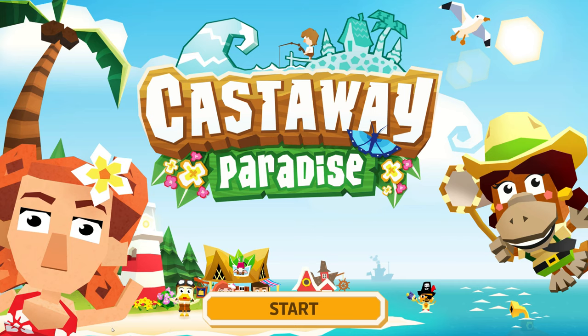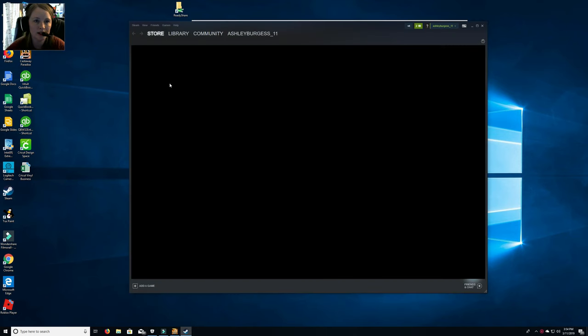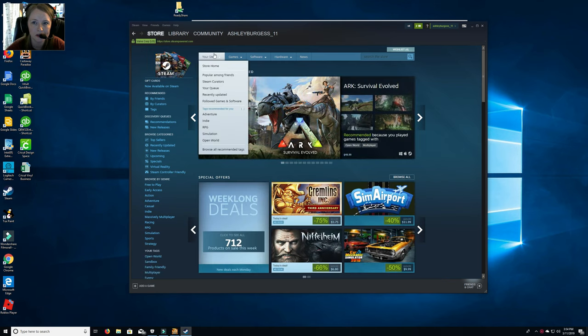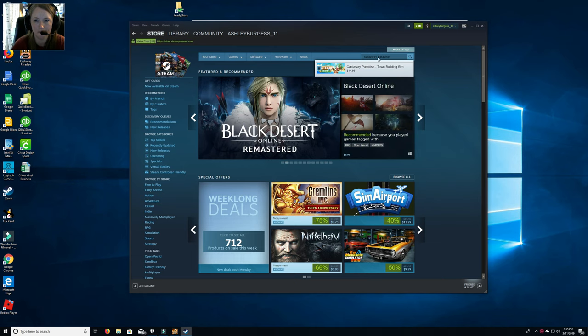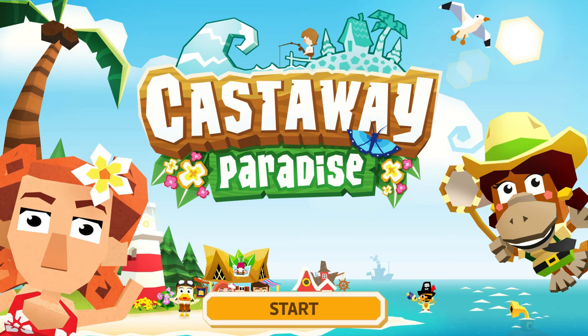Today we are going to play Castaway Paradise. It's a new game that I downloaded on Steam. It was on sale for $5 — keep an eye on it and see if it goes back on sale. It's a lot of fun. If you are fans of Harvest Moon, you're definitely going to like this game.